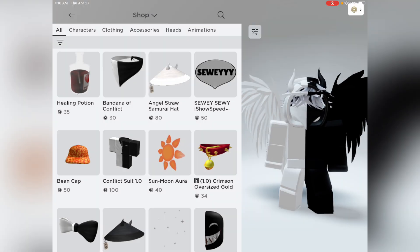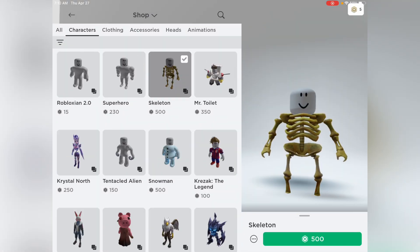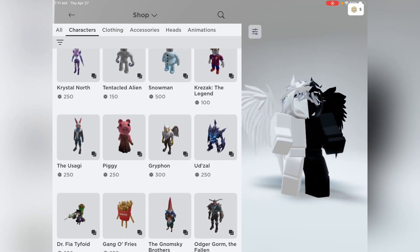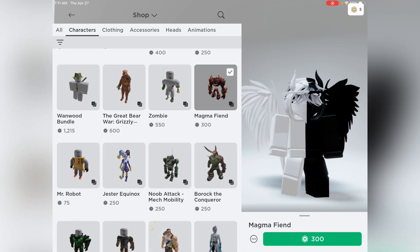After that you're going to want to go to characters. This is one of them that you can put these legs on if you have the gray pants or something, but you can also scroll down and look at more options.